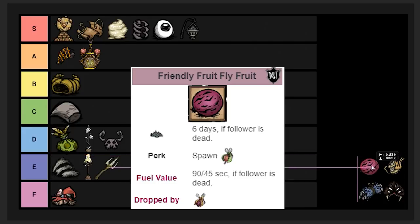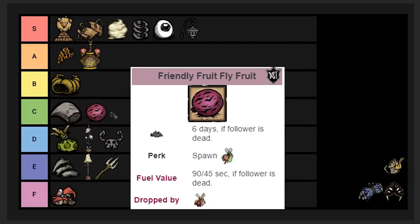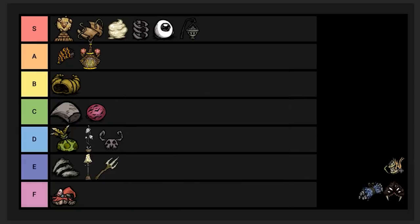The Friendly Fruit Fly item is for farming, dropped by the Fruit Fly boss — a super easy boss that spawns when you're farming. If you're playing Warly this is useful, and since the boss is easy to kill, there's no reason not to grab it. C tier. If you're playing anyone other than Warly, you're really never going to use it.